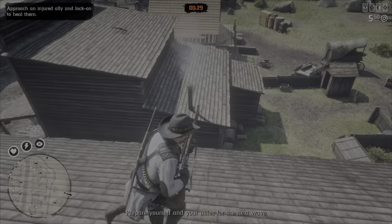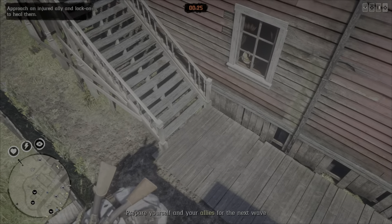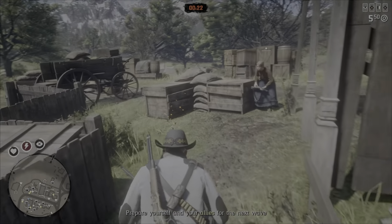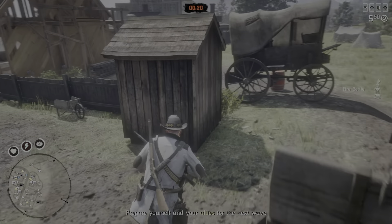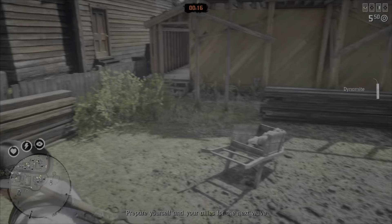Alright guys, round seven is about to start. Be careful jumping off of the roof — I actually died in between rounds earlier. You want to start grabbing dynamite, but you've got to be fast. Grab a bunch of dynamite and hurry up and run back up to the roof.